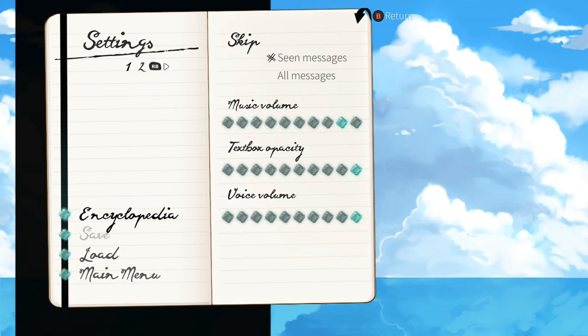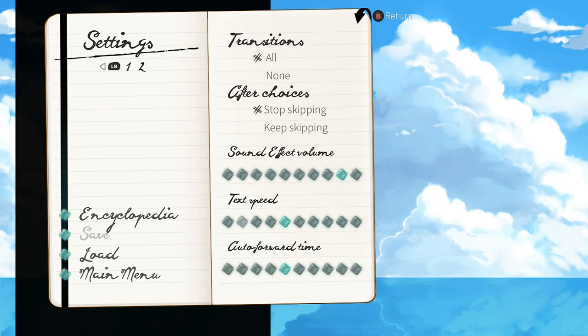This is another super easy visual novel, and as usual before you get started you want to go into the settings. On the right side of the screen you want to select skip all messages, and then from there press the right bumper, and on the screen you want to turn the text and auto forward time to the maximum all the way over to the right. For the after choices option choose keep skipping, and for transitions choose none. Once you have those settings, return to the main menu and we can start up a new game.